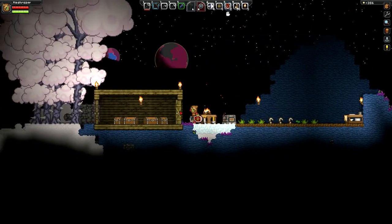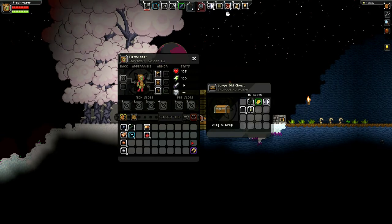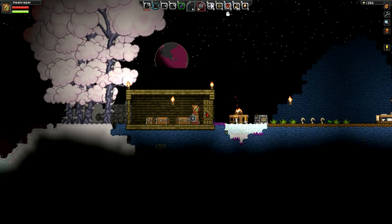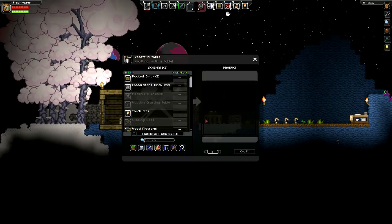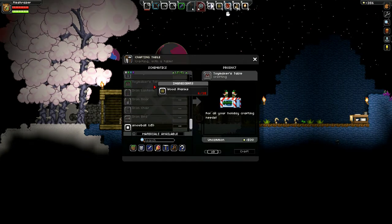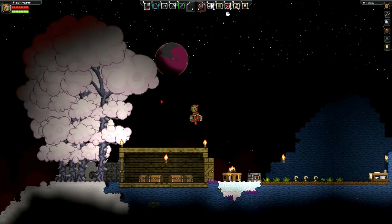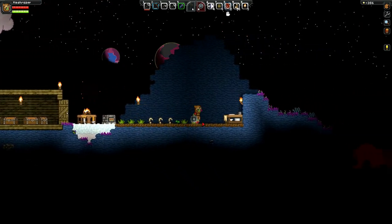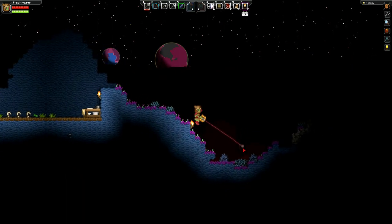Let me show you what the holiday spirit item is used for — the holiday season is over but I'll show you anyway. I'm not sure if they're going to keep it or introduce it next holiday season. You make this toy maker's table, which just uses wood planks, and then you can make Christmas-related stuff like a Santa Claus outfit. I'm not going to worry about doing any of that since Christmas is over.